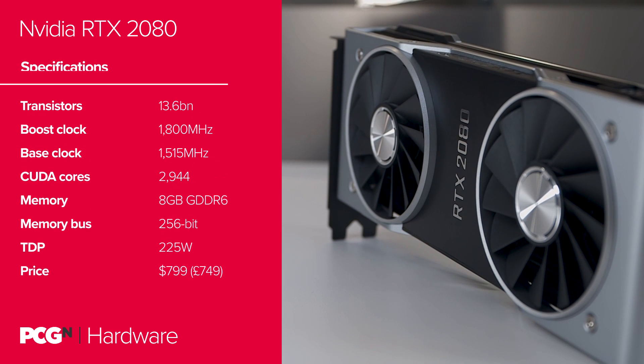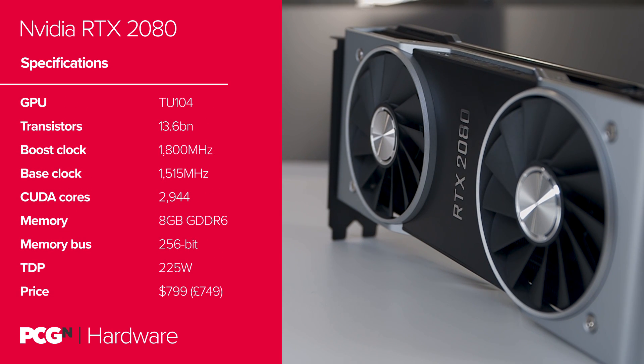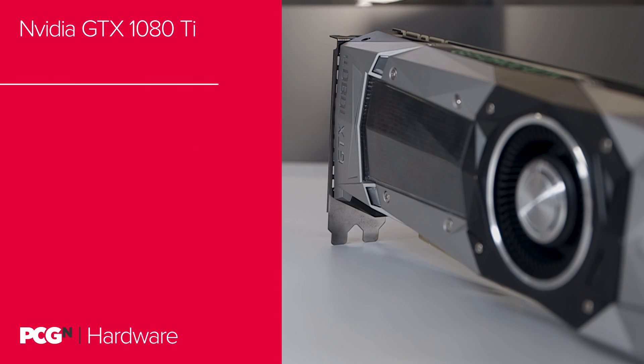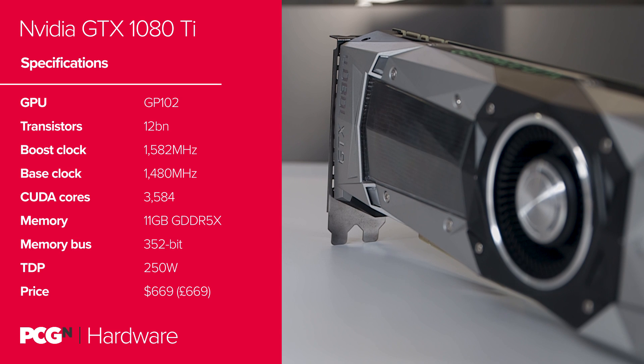The RTX 2080 is running on a slightly smaller, though still rather chunky, 545 mm² TU104 GPU. That has 2,944 CUDA cores, slightly fewer RT and Tensor cores, and 8 GB of GDDR6 memory still running at the same 14 GB per second speed.